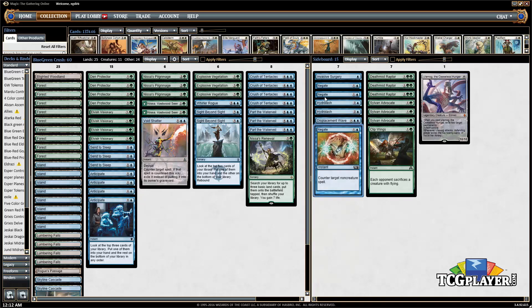There are also some counterspells — three Negates, which are pretty typical, and one Invasive Surgery, which is nice against controlling decks. Control matchups are already good for us, and the counterspells make them even better. We also want to board in the Negates against decks like Green-White Tokens, since opponents will often board in counterspells of their own and you need to be able to force through Crush of Tentacles — without it, the deck doesn't function the way you really want.